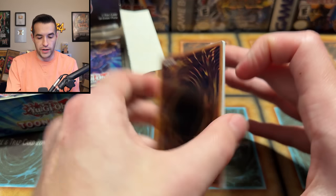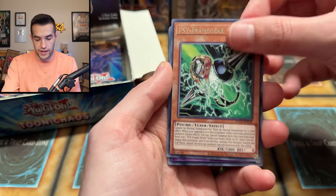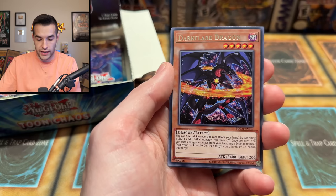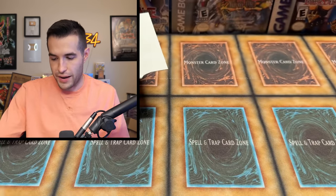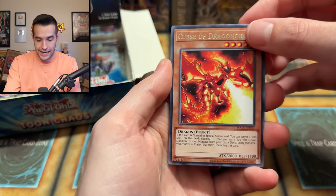Toon Chaos, come on baby! We got a ding at the back — that's not a good sign. Code Generator, Gamma, Master of Blast, BLS Envoy of the Evening Twilight, Dark Flare Dragon. Thank goodness — just a Super. Masked Hero Acid — that can be dinged at the back, no big deal. Let's just keep going. Curse of Dragonfire, Code Generator, Number 68, we got Masked Hero Goka.